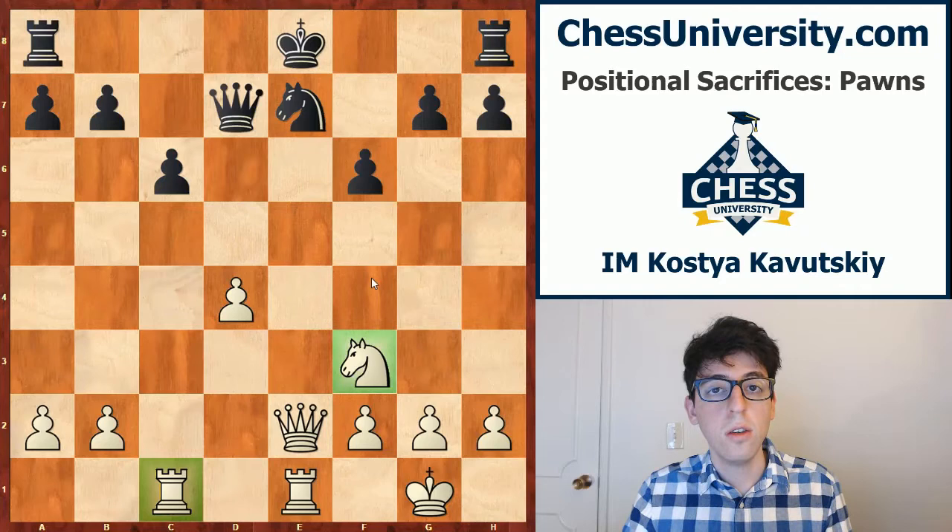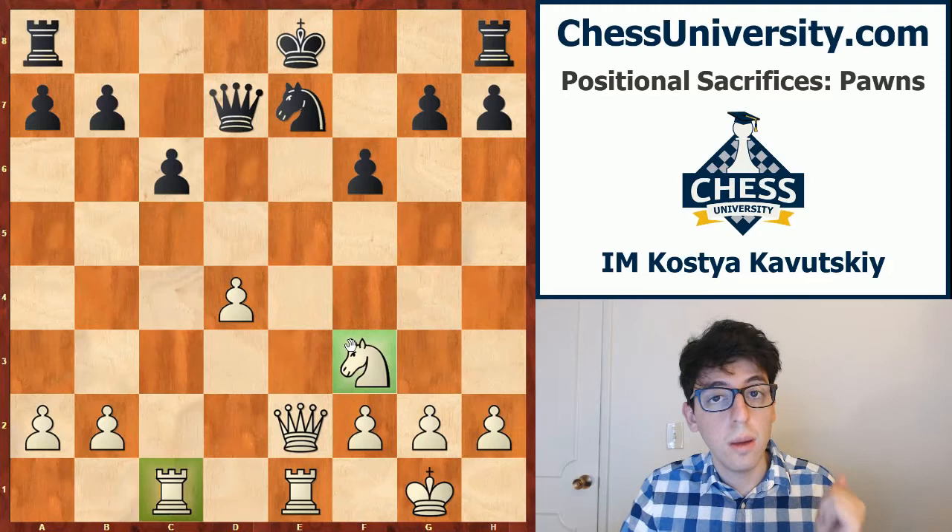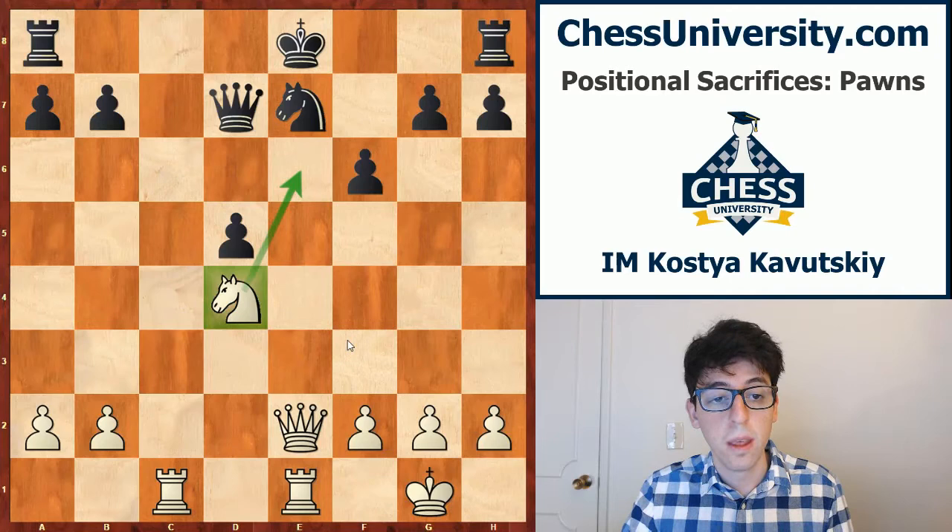This is essentially a clearance sacrifice — we're going to be using this term a lot in this DVD. A clearance sacrifice is when you give up a pawn in order to clear a square, a file, or a diagonal for one of your other pieces. The argument is that this square is more important to you than the pawn itself. White really needs to activate this knight to get his attack going, so he pitches the pawn and allows the knight to be activated.